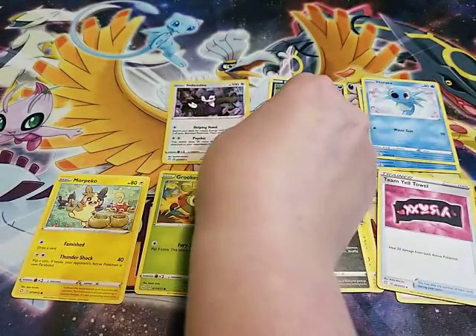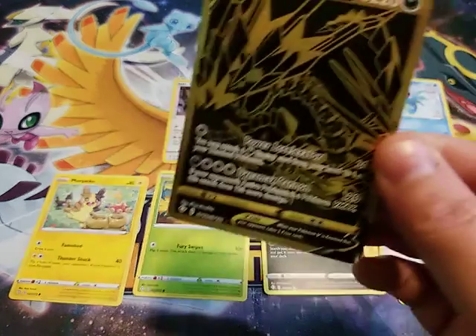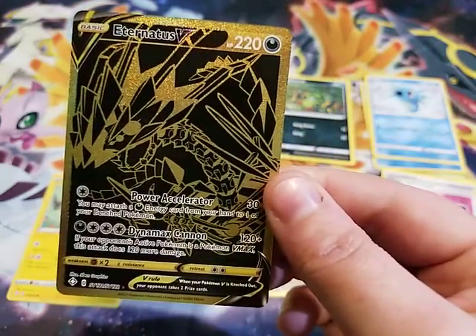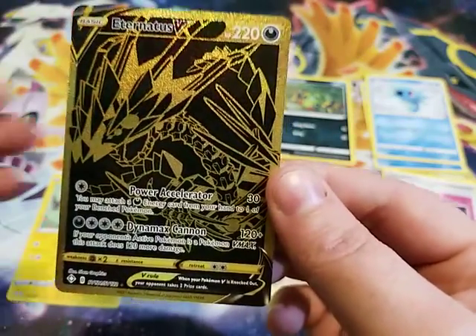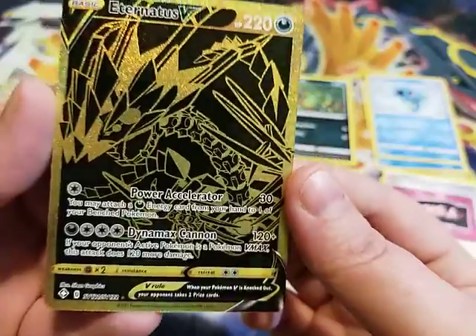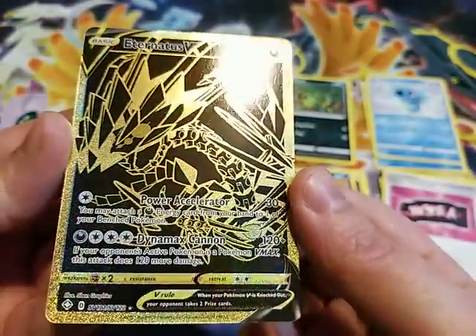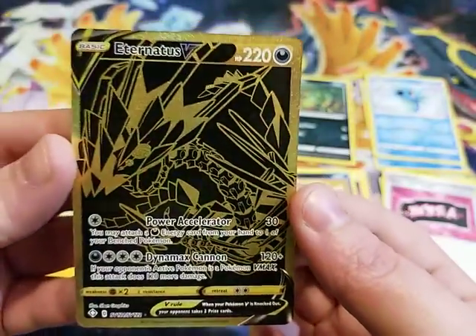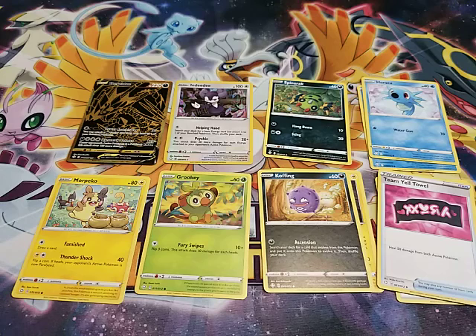For the thing that I was just gasping in awe and amazement and wonder — we pulled a Gold Eternatus V! It's so pretty. Such a horrifying dragon and such a pretty gold card. So, that's it, we're done, we don't need any more of this. Is that one of the special rare ones? No, that's like one of the high, high rares. That guy's like a 1 in 800 chance.